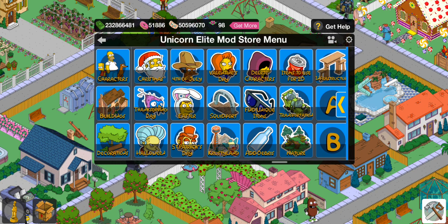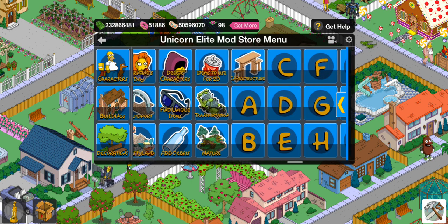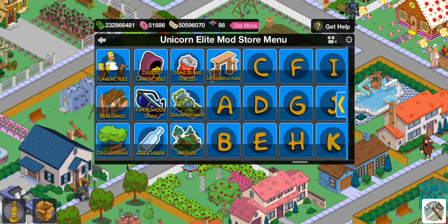Moving along, after you've passed the holidays, you have 'Delete Characters' — so if you want to delete a character, you can. If you're looking for unique decorations or buildings, you can tap on 'Find Unique Items.' You can also add debris, and you can actually add 2D items as well.